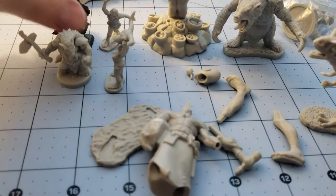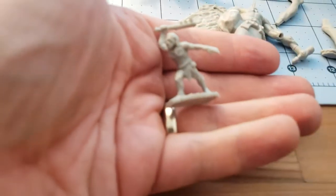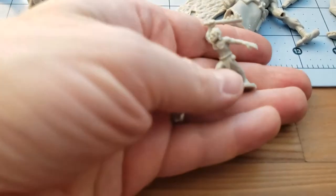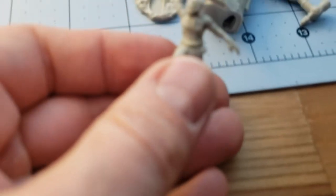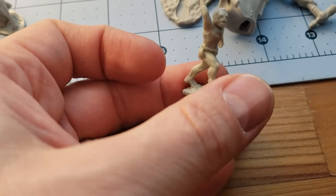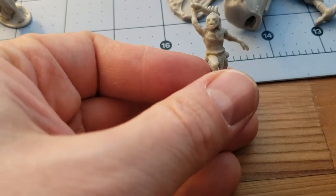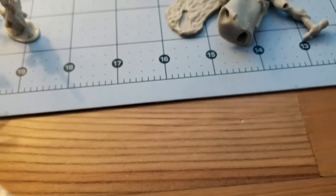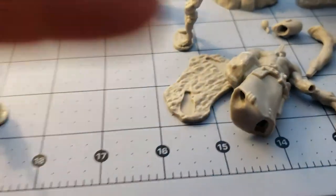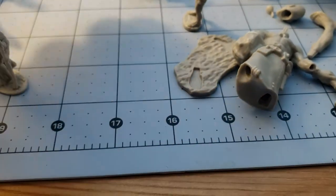Moving on — we have a little caveman type guy, almost seeming like an ape-man. I wonder if they're like post-ape pre-human — I'm sure there's a word for it. We have our ankylosaurus tribesman — short and squat.